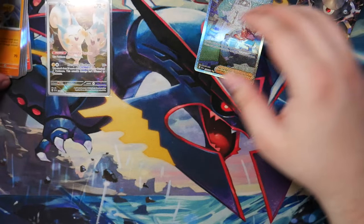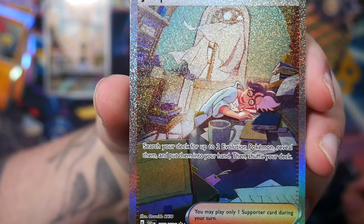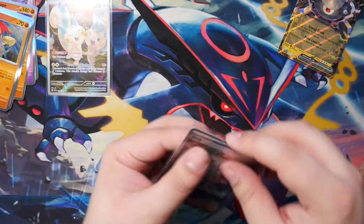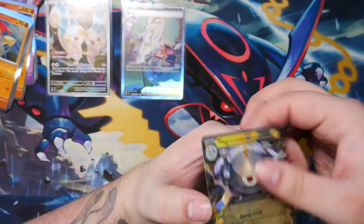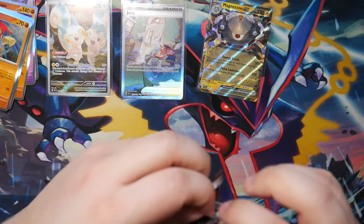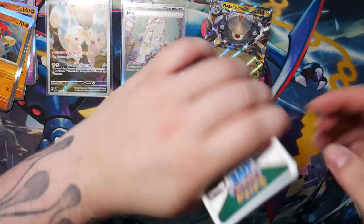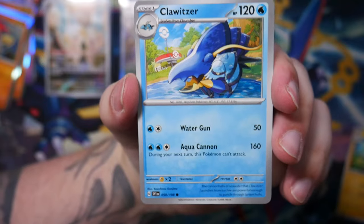We have the Jacks — the special illustration rare and the normal one. I already have both of those in Japanese, but this gives me some comparison. I can compare the SARs in Japanese with the English versions. This feels kind of weird — it almost feels like there's no texture at all on the card. But there is. The texture isn't as fine as the Japanese versions, but I really like the look of this.